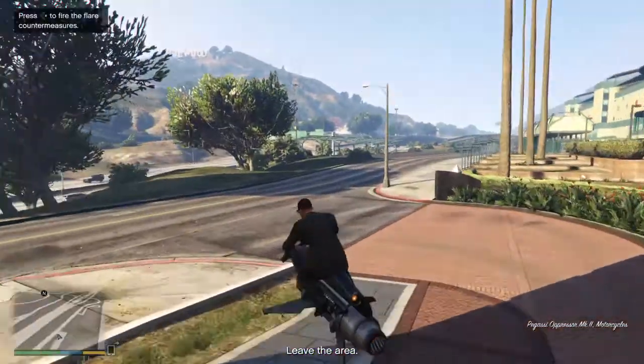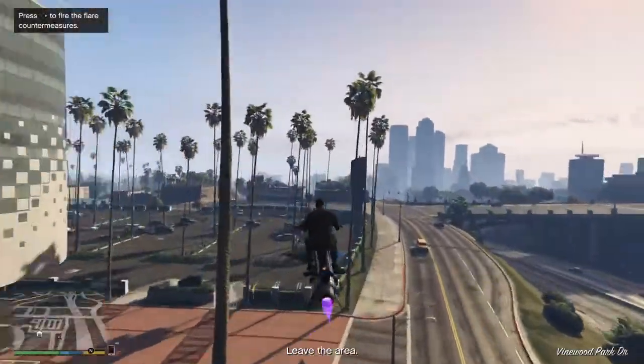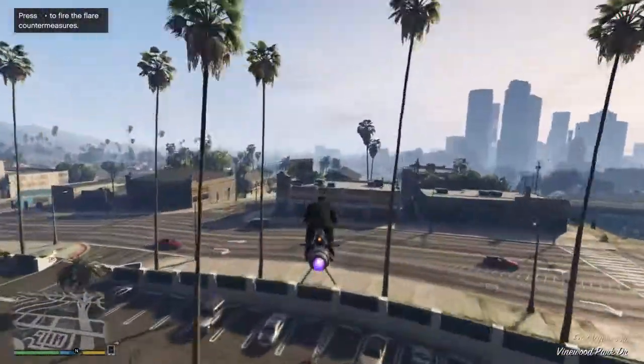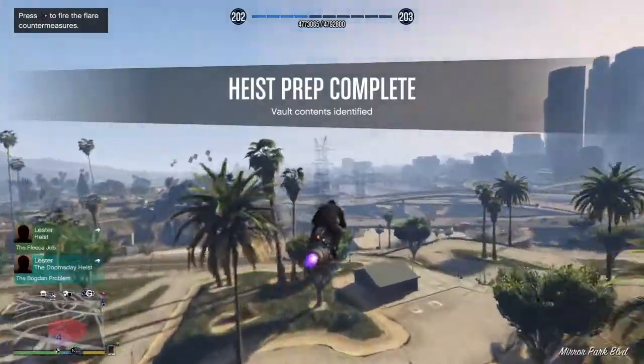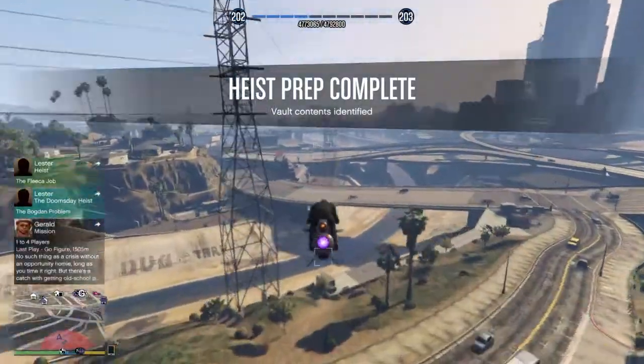The key is to have the Oppressor to speed things up. The Oppressor speeds up everything — just flying around, the rocket capability, travel capabilities. And that's it for the heist prep work.